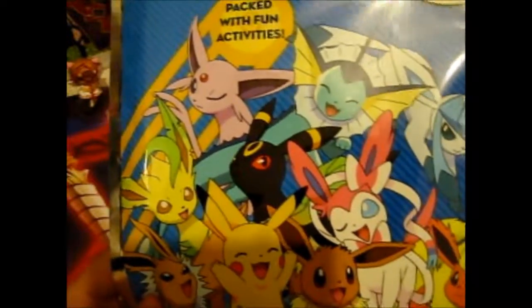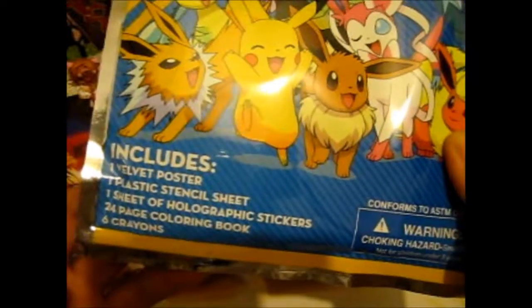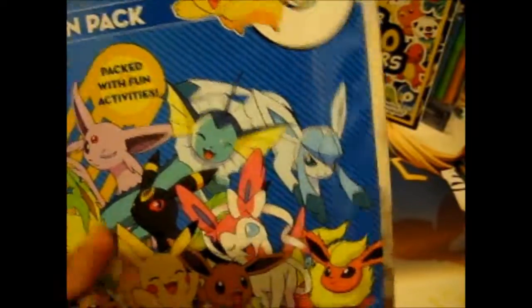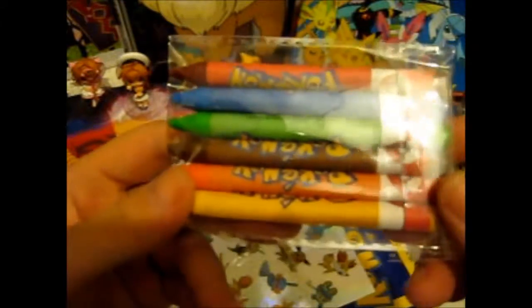Here is the Pokemon Fun Pack, packed with fun activities. It includes one velvet poster, plastic pencil sheet, stencil sheet, one sheet of holographic stickers, 24-page coloring book, and 6 crayons. It also has a Ziploc. Here are the Pokemon crayons - red, blue, green, brown, orange, and yellow.